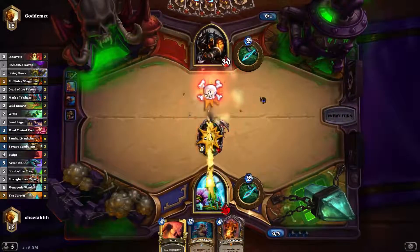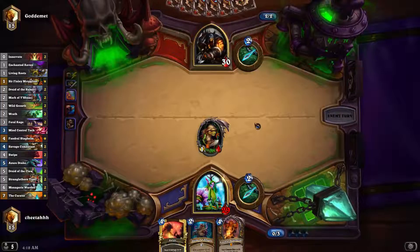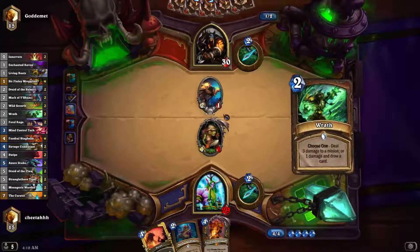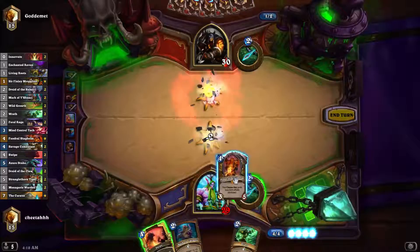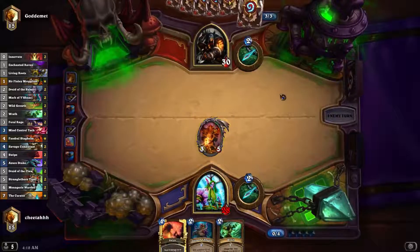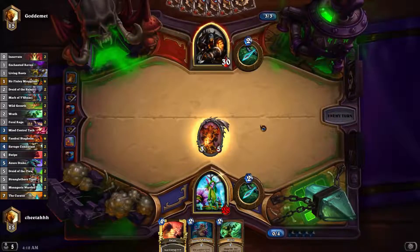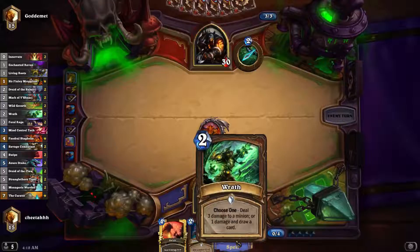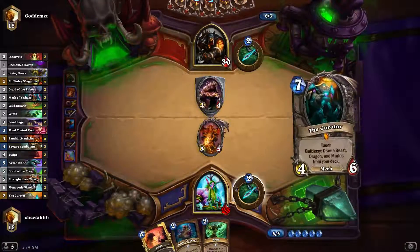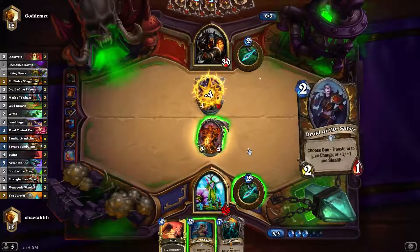Sometimes it can be important to have Murgleton on the board. I think I can just trade that. He can actually go straight into Deadly Shot — he should be fine though. If he doesn't have Deadly Shot, I'm probably gonna win. Like imagine if he just rolls an Animal Companion and it's like Misha or Leokk — I can just Wrath it.